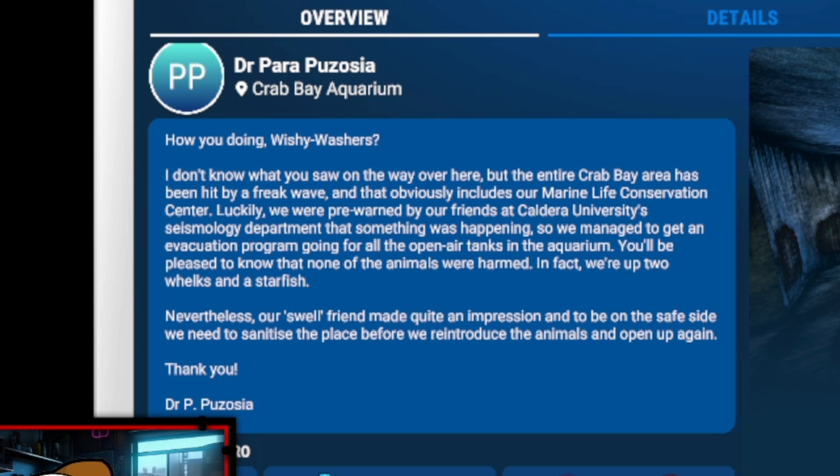I don't know what you saw on the way over here, but the entire Crab Bay area has been hit by a freak wave, and that obviously includes a marine life conservation center. Luckily, we were pre-warned by our friends at Caldera University's seismology department that something was happening, so we managed to get an evacuation program going for all the open-air tanks in the aquarium. We'd be pleased to know that none of the animals were harmed. In fact, we're up two walks and a starfish.